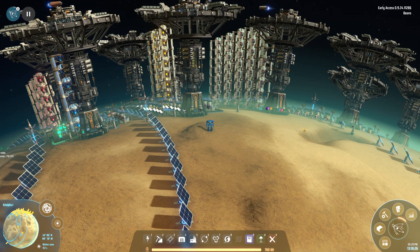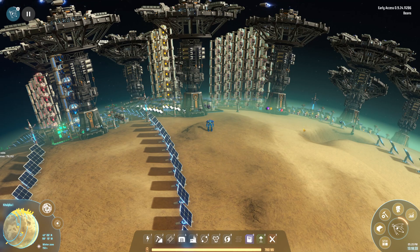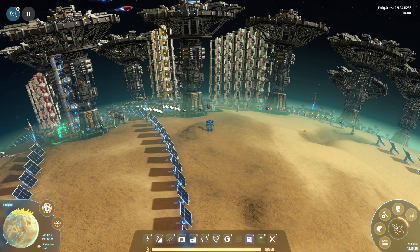Today we're going to unlock the Information Matrix along with all of its research. Then we're going to set up Warper Production to get access to resources from outside the system, so that the 50% resource multiplier stops being such a problem.